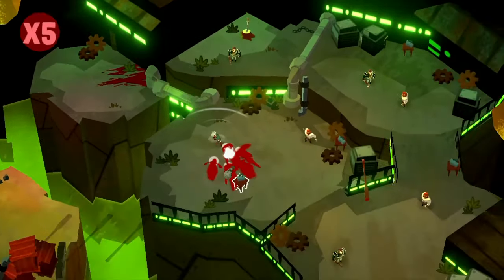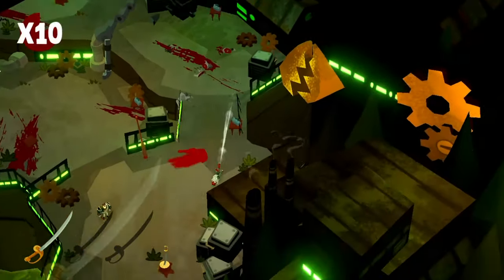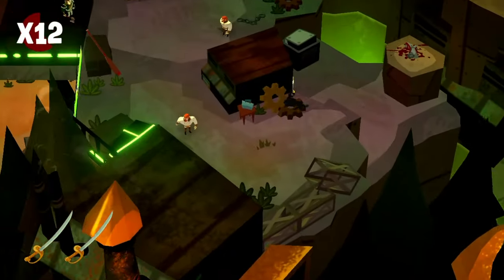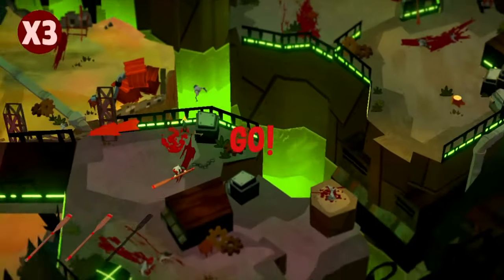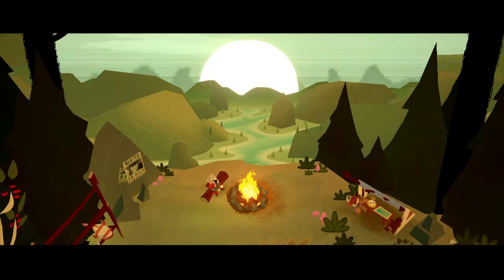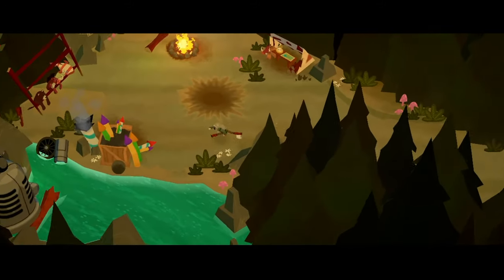In each main level there are different secrets to find and costumes to unlock. These costumes give you different perks so you can go back to old levels and play through them in different ways. The costumes can also help you climb the leaderboards. I think this is brilliant — they could have just added leaderboards and ranks, but adding costumes with perks gives you even more incentive to replay the levels. It's a great loop that makes you want to come back and play more. There is also a little hub world where you can choose your costumes, replay levels, or continue on to the next part of the story. This is a nice touch that ties everything together.